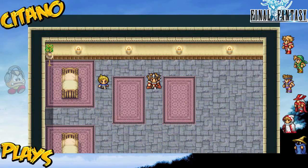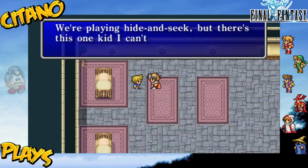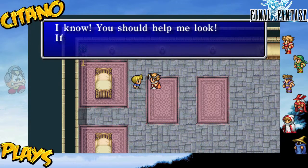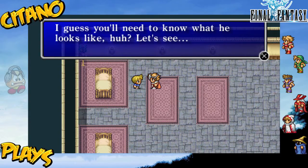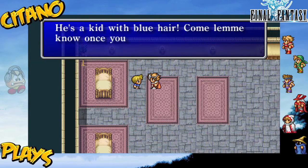We're playing hide and seek. There's this one kid I can't find anywhere. This is an interesting town — we are in what I call the hide and seek minigame. You should help me look. If you find him for me, I'll tell you something real important. It's a kid with blue hair. Come let me know when you find him.